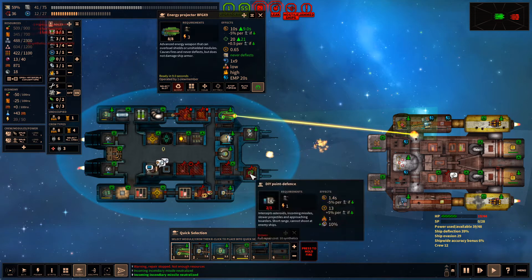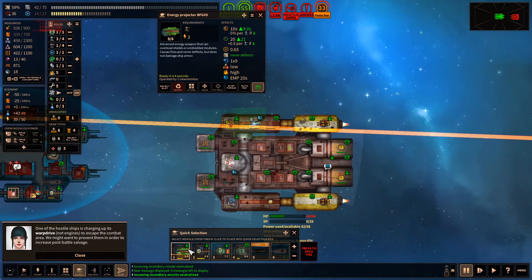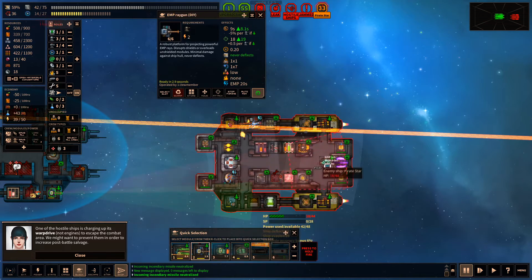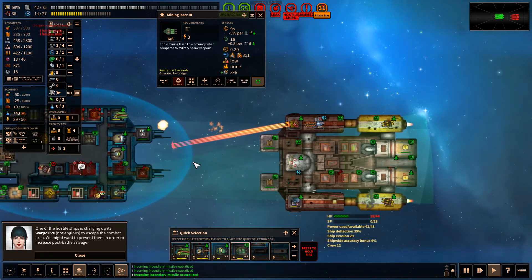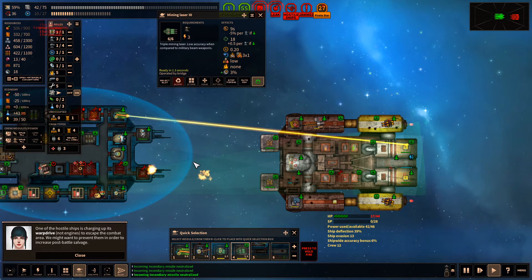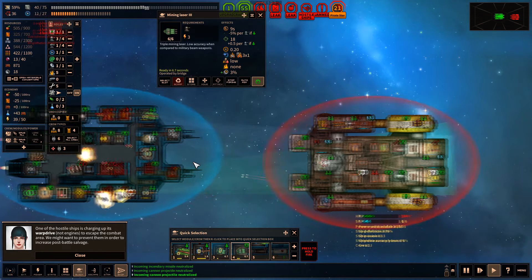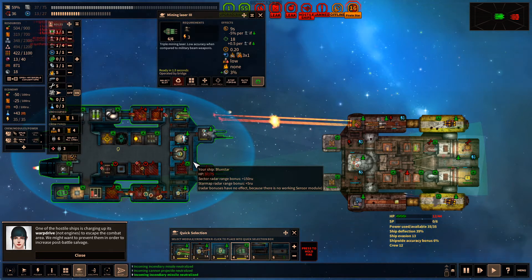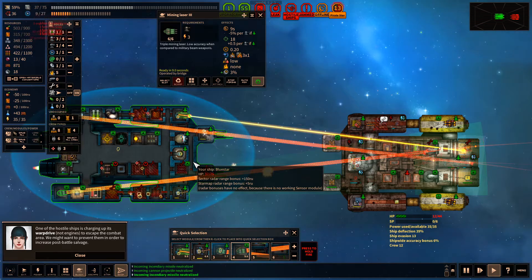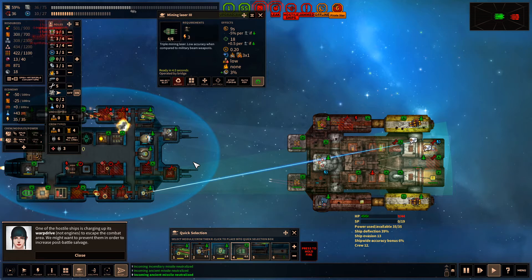Point defense — we're still trying to get repairs done. The long-range sensor shows they're charging up their warp — that's not good. We want to stop that. We'll fire everything we've got and see if we can stop their warp jump. Please EMP their jump — we're on fire and have a leak, 18 seconds. We're going to get maybe one more volley. They might jump — and they jumped. There's so much loss from this.